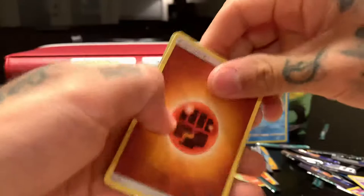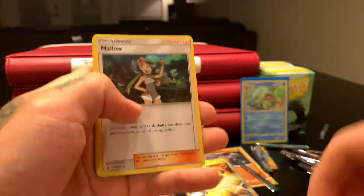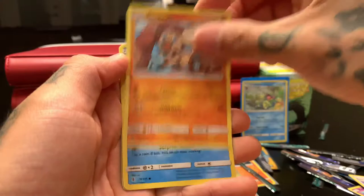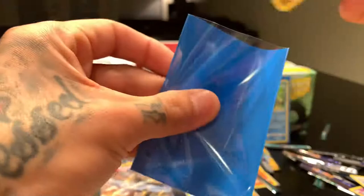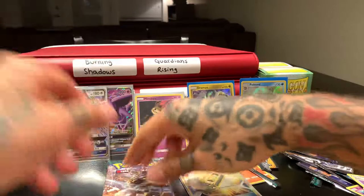Leaf — nope, fighting. Paradise Conservation Area again, Tentacruel, Malo, Murkrow, Salandit, Rockruff, Delibird, Nosepass — reverse holo — Lurantis, and Drampa — holographic. This one gets the blue sleeve though.